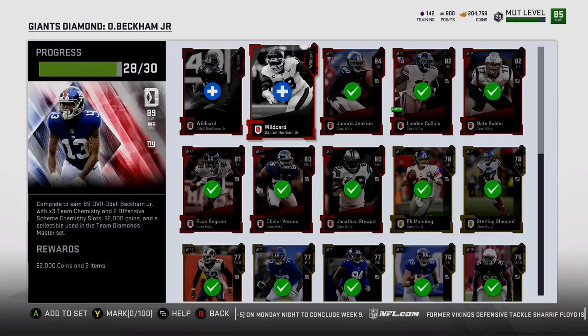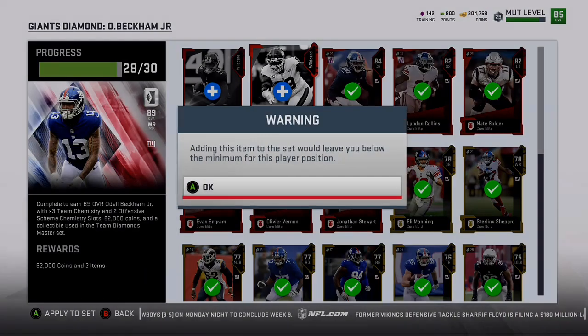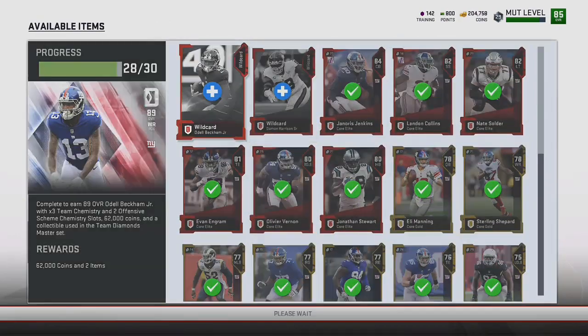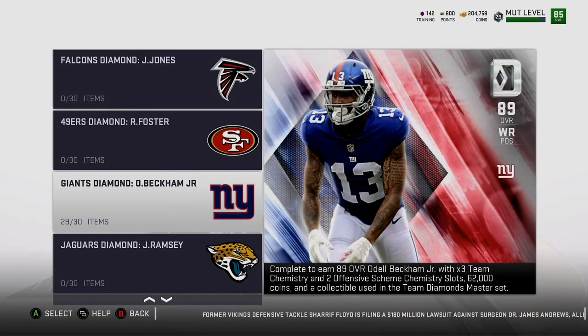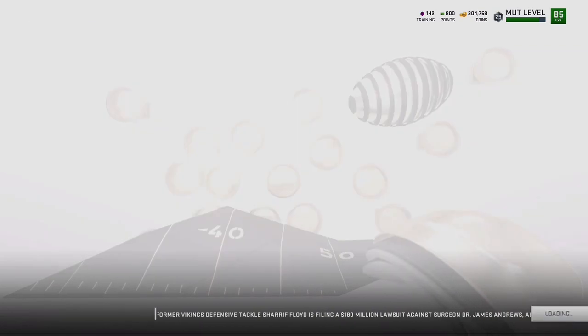I'm a Giants fan, so I've been working on this set for a while. I finally got all 30 cards that you need — they're all Giants players. I'm trying to add in Damon Harrison, but it's telling me that'll leave me short at that position. So I'm just going to add in that last Odell I needed, and he's like 90,000 coins, which sucks.